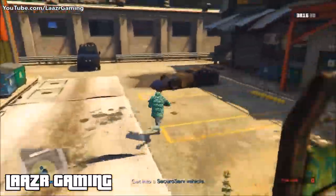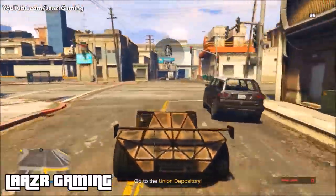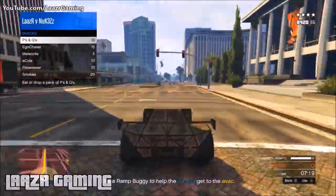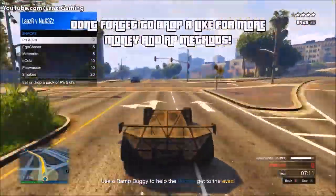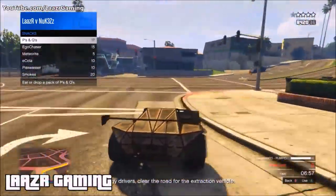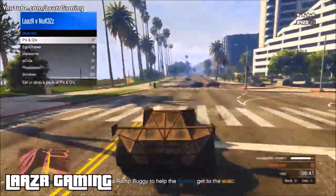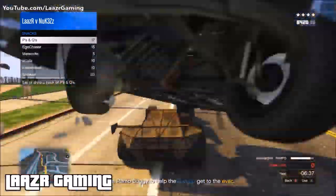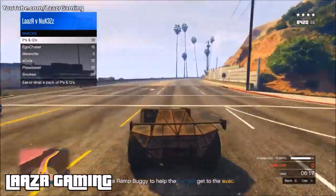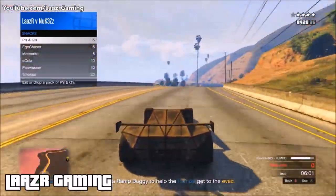Once the mission is completed, one of you gets in the ramp buggy, another person gets in the truck. The biggest tip I'll give you is to stock up on snacks and body armor — this will practically make the mission unfailable. When you're sitting in your car, don't even use any guns; just pull up your interaction menu, hover over snacks or body armor, and refill every time you get shot. Your friend in the truck will have NPC heist members shooting the police for him, so all you need to do is ram straight into the police trucks, knocking them out of the way — which is actually pretty fun.